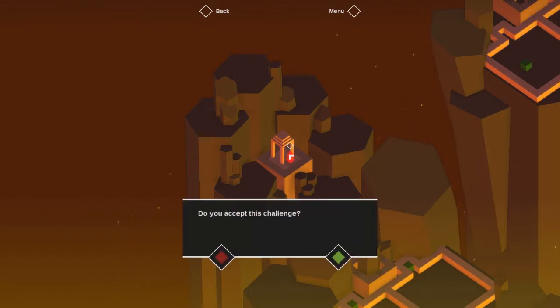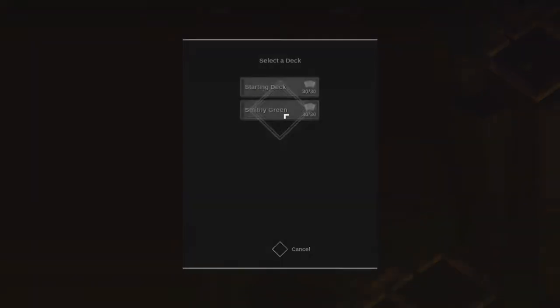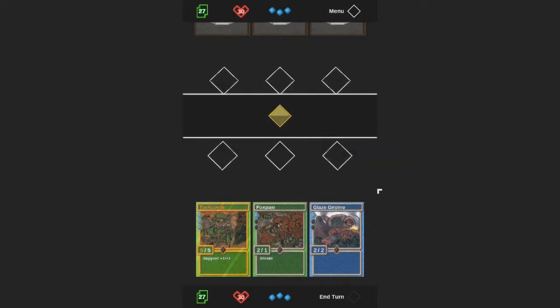Then you'll get a god figure here that will appear and offer you a challenge. You can then look at choosing your deck — I'm going to go for Smithy Green, primarily because I had more green cards than anything else. And this takes you to the other, really the main gist of this game, which is a one versus one, three-card deck playing arena. I'll keep that deck for the starter.